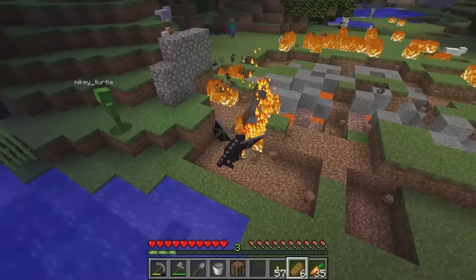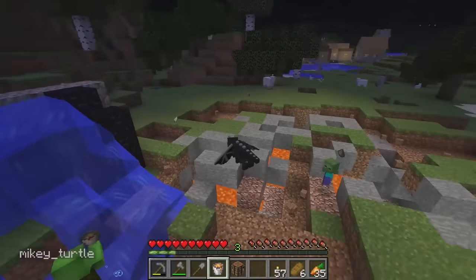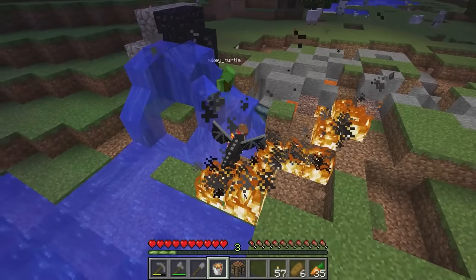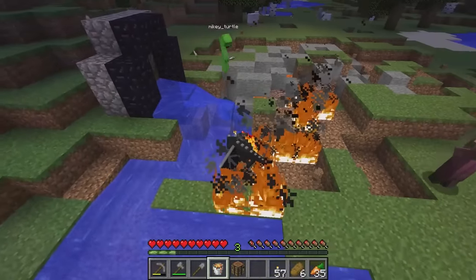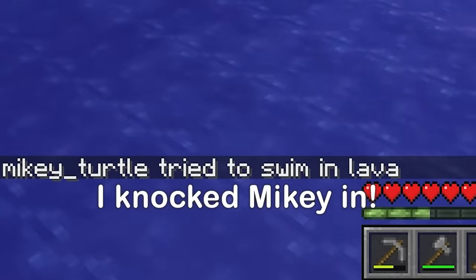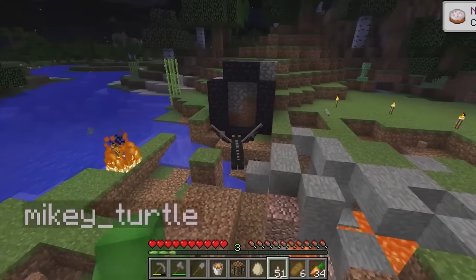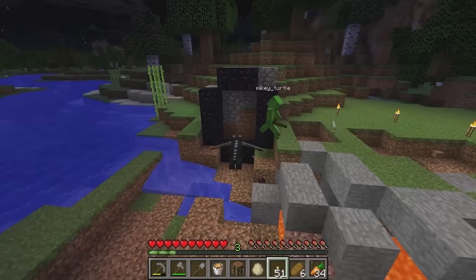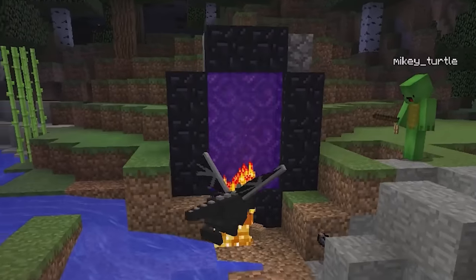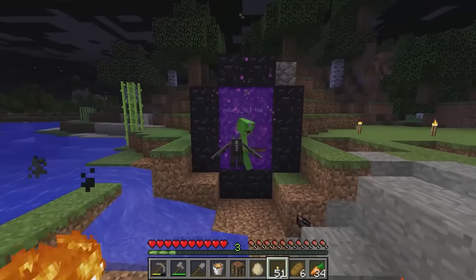Here comes a zombie! Are you done? Not yet! Look out — baby zombie! Get it off me! I finished building the nether portal! I saved you! Ouch, lava! Oh no, I knocked Mikey in! Sorry I couldn't save you! But thanks to you, we finished building the nether portal! How do we light it? Don't worry about that — making fire is easy for baby Ender Dragons! Now we can go to the nether! Come on!